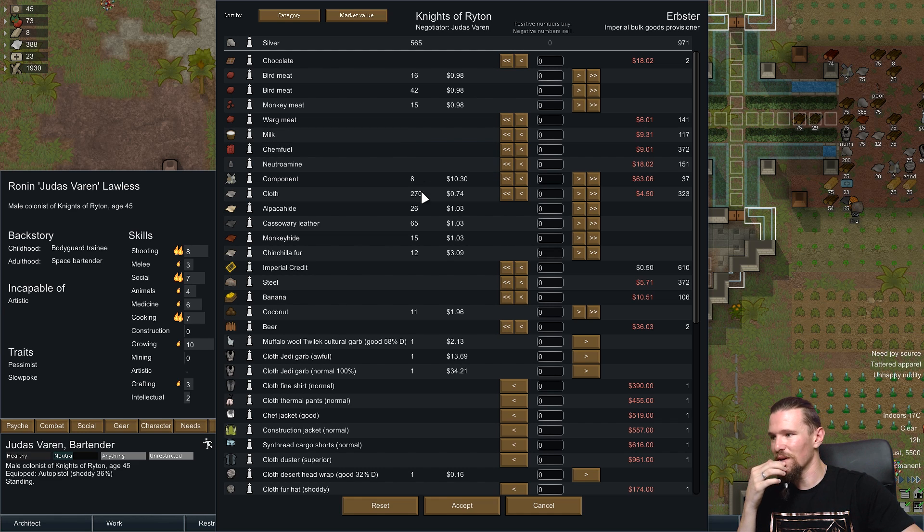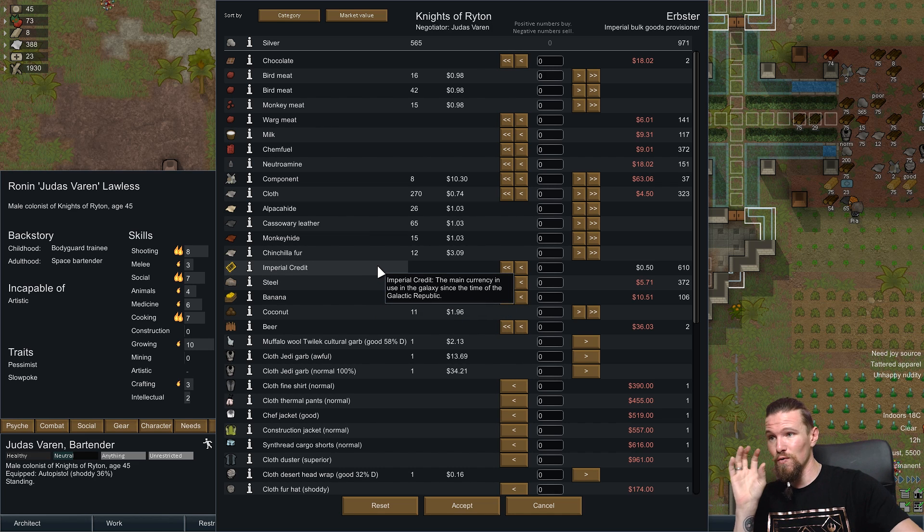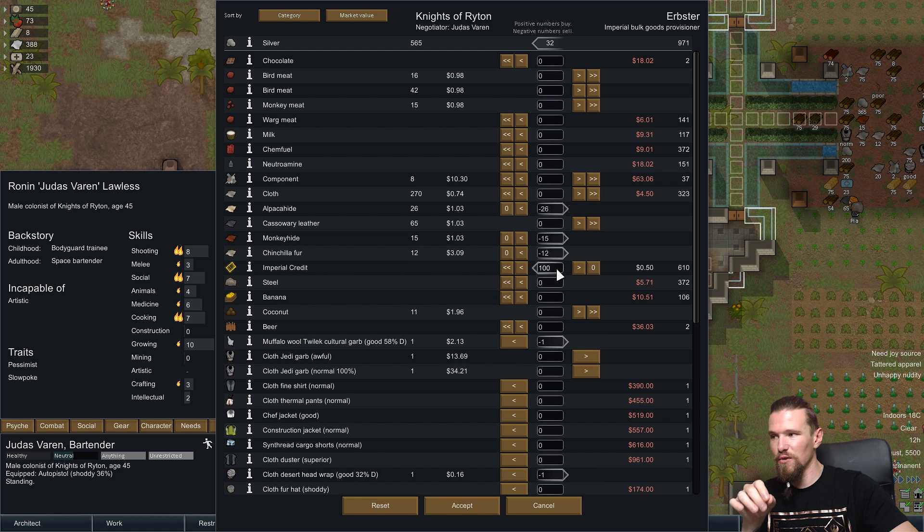It could be worth us having some imperial credits for trade. The first thing I want to do is sell off a whole heap of bits and pieces. I'll put a pause in the recording so you don't see me just thinking about it - I'll be back in a moment. Okay, I have returned - I just sold a few of our dead people's clothing and a little bit of our materials. I'm looking at buying 100 imperial credits because silver doesn't seem to be the best way to trade with them.